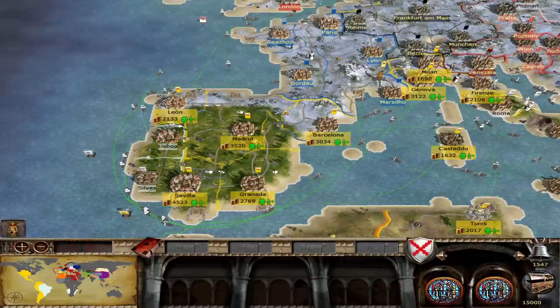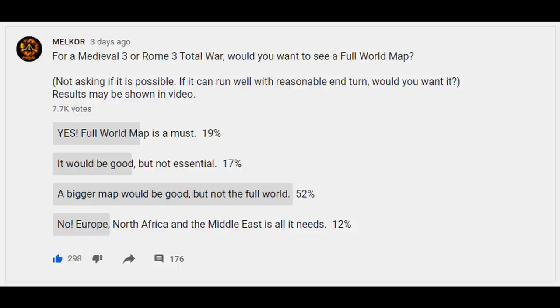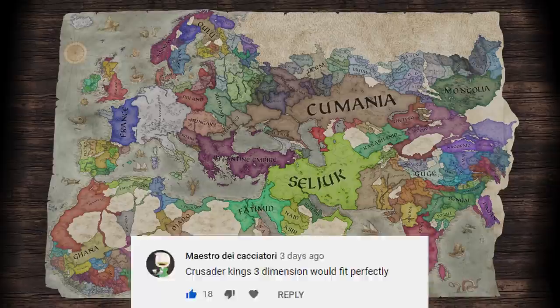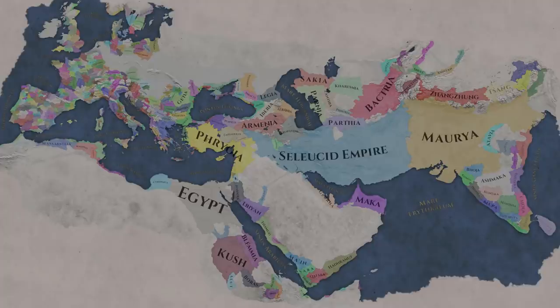I did a survey asking what people wanted for a Rome 3 and Medieval 3. A massive majority said — and I agree with them — that they would just want a bigger map, not a full world. It's not needed. And for that, I believe a Crusader Kings 3 sized map would be perfect: a map of Europe, North Africa, the Middle East, India, China, Mongolia, and Japan — possible to do with the same settlement count used in historical titles before.